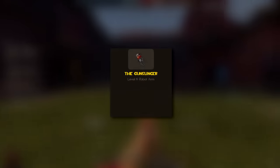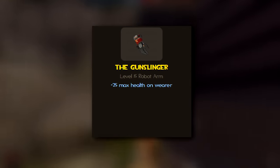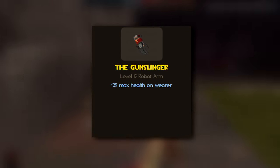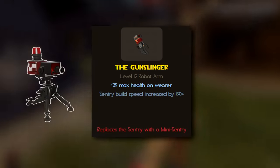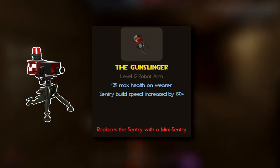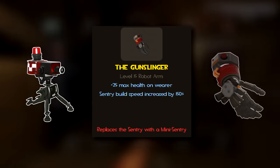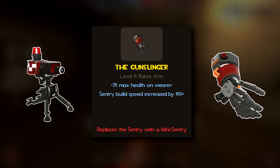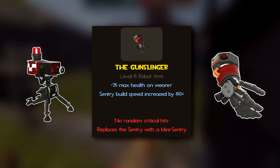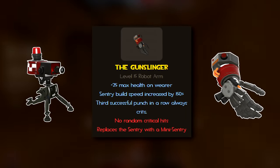So let's take a look at these stats. Equipping the Gunslinger gives you an extra 25 health, bringing the engineer up from 125 to 150 total health. It allows you to build disposable mini sentries that build three times as fast as regular sentries, but only have 100 health and can't be upgraded. The Gunslinger's robotic arm is also used as your melee weapon — you can punch people, and you don't get random crits, but the third consecutive punch will always be a critical hit.